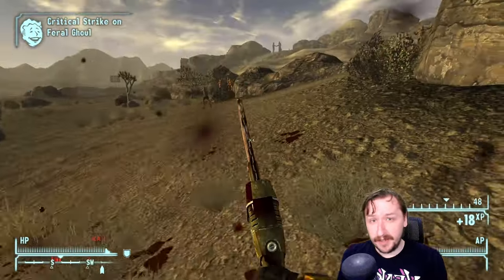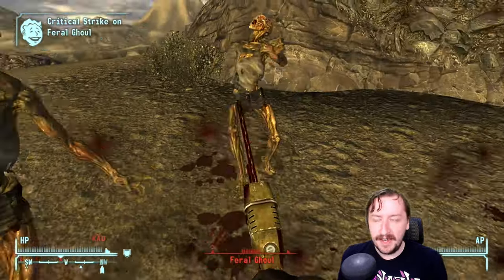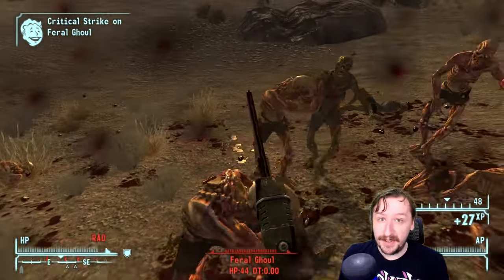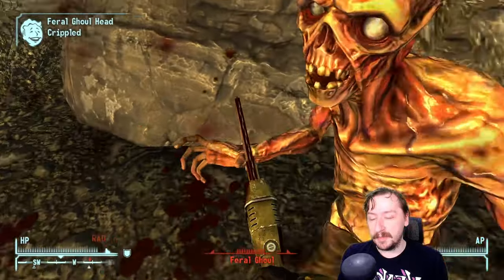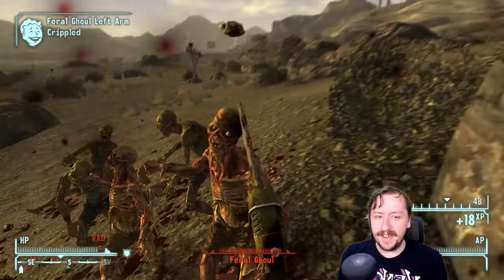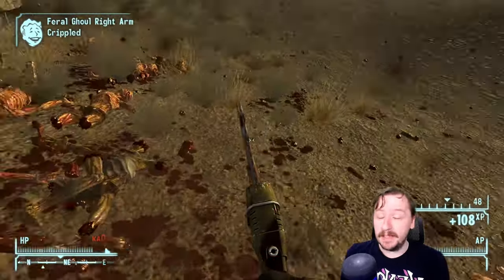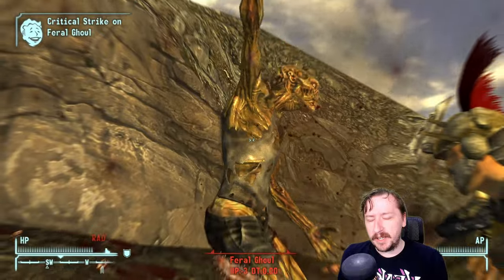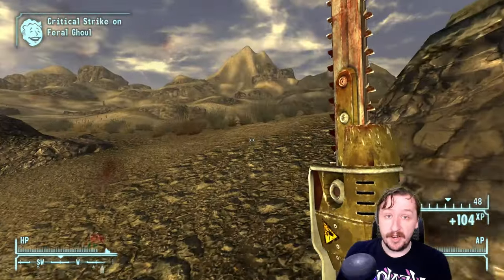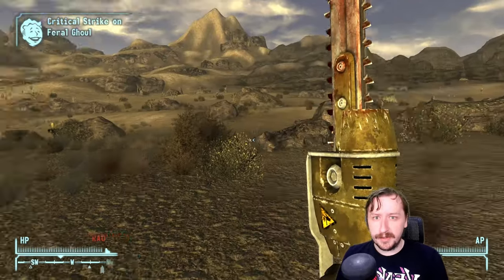You can actually get the Ripper fairly early on. You might be able to get it as soon as you get down to Nipton, because if you're willing to kill the Legion Commander there, you can take a Ripper off of his body. Rippers aren't too hard to find throughout New Vegas, and they make for a pretty decent early game or mid-game melee weapon. You can also buy these from the Gunrunners — both weapons have a Gunrunners Arsenal version that can accept mods, while the regular versions can't.